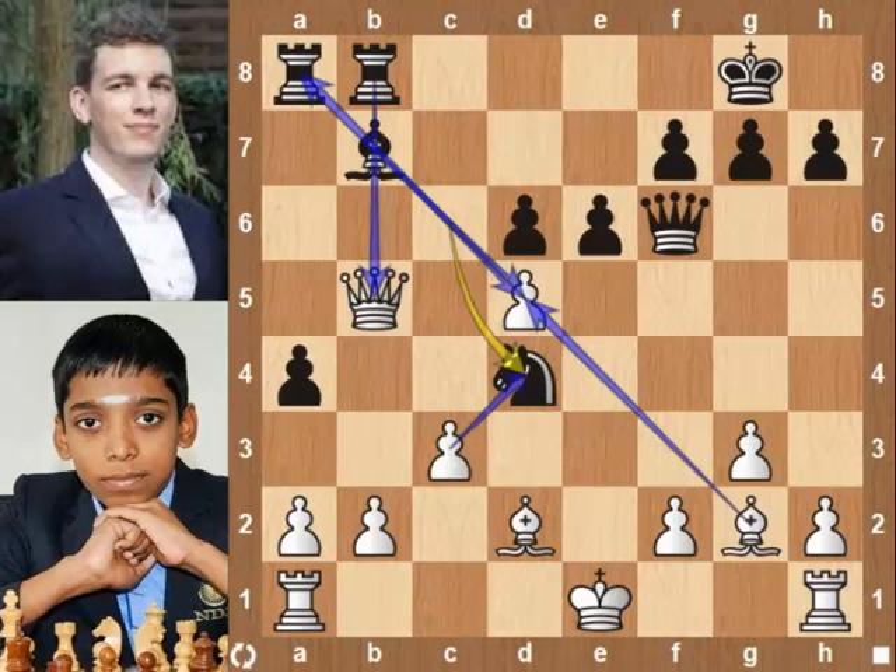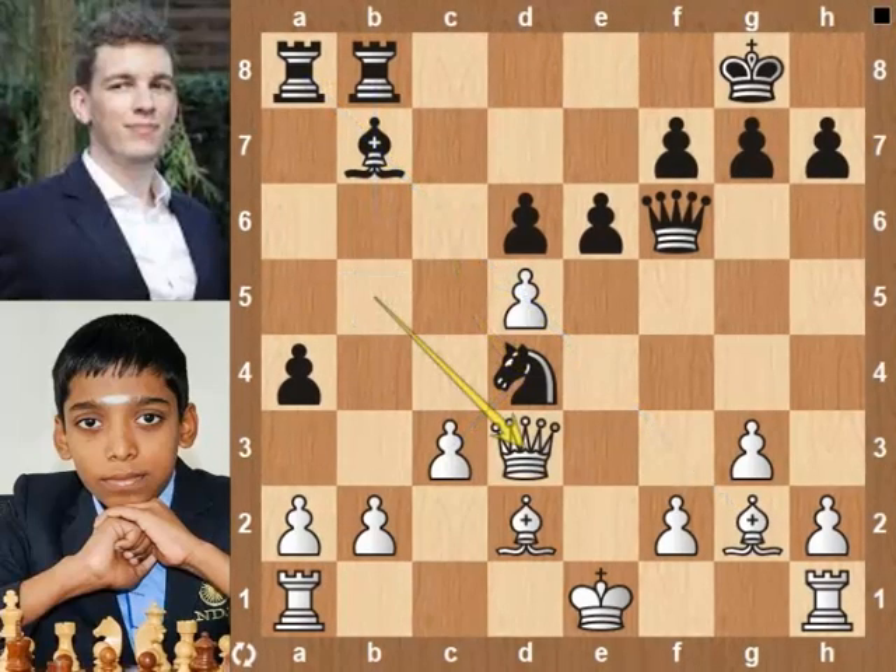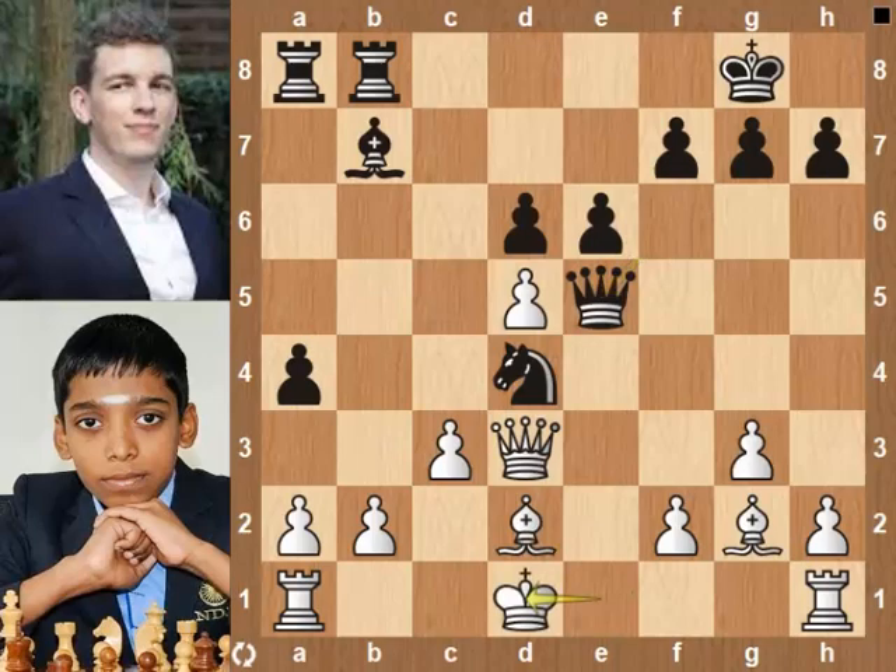Praggnanandhaa will have a rook and two bishops for the queen. Computer evaluation shows the game is equal. Praggnanandhaa doesn't want to play with three pieces against the queen without any advantage. So he played Queen d3. Queen e5 check. King d1, removing castle rights. Slightly better.